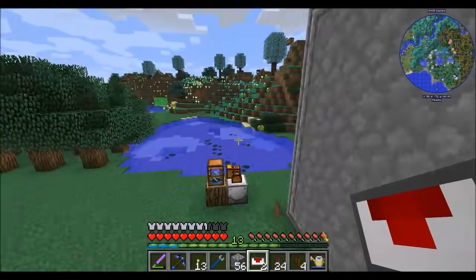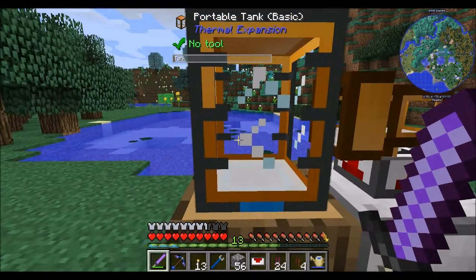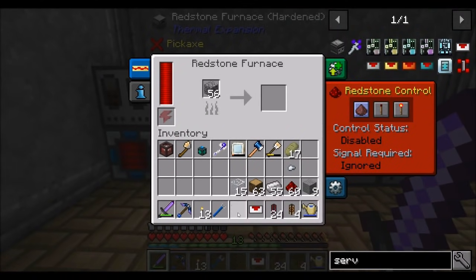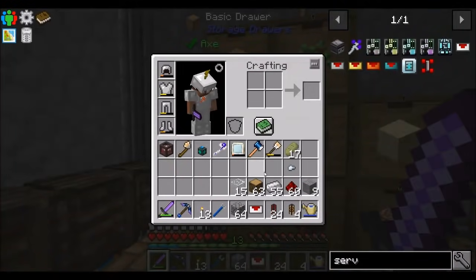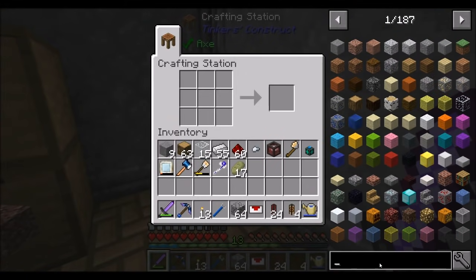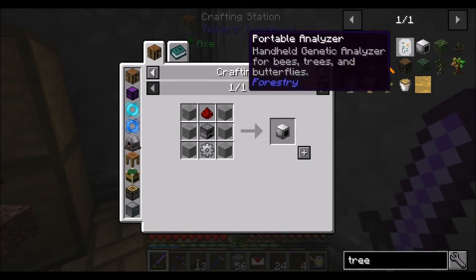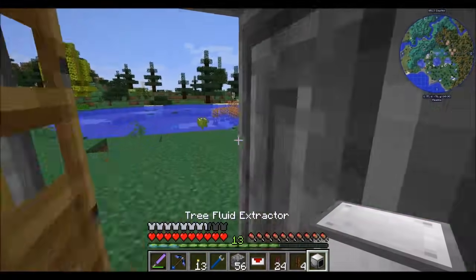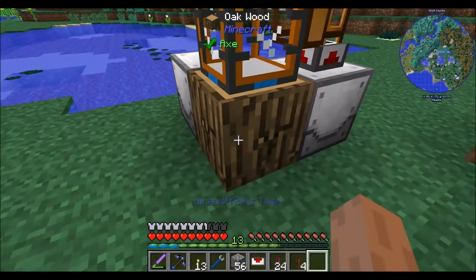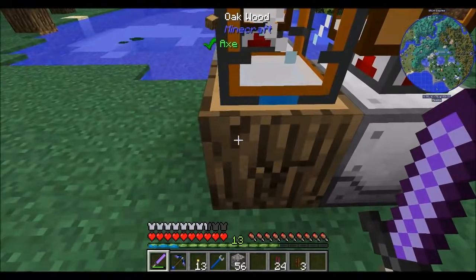We'll stick this servo on here and set it to always extract. Look, we're getting latex — nice! It's really just iron and smooth stone and a little bit of redstone. That's totally something I can deal with. Multiple extractors can work on the same block — if I put you there, you'll start extracting latex as well, but it'll break the block more quickly. Now we've got both machines working on that block.